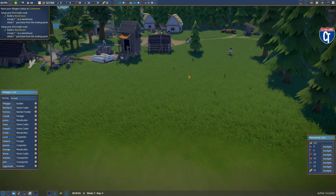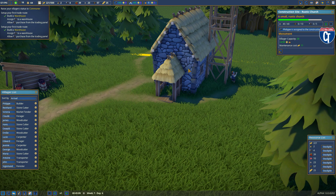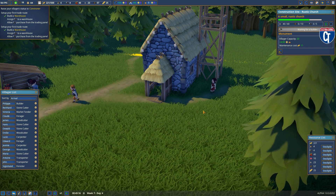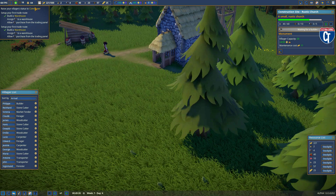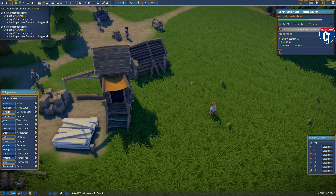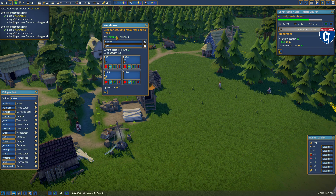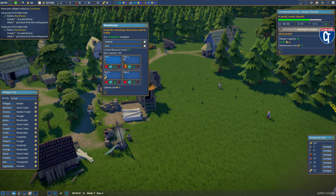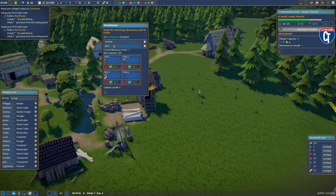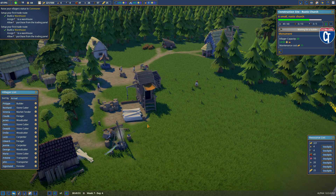We are in our town of West Windsor. Things are going to start happening relatively quickly because we're close to getting our church done, which means we should shortly level up to commoner and get a couple more territories for free. I noticed after episode 2 that in my warehouse, you have to put transporters in — that's why my slots were empty. Antoine and John went in there and they're going out to pick up material to bring into the warehouse.